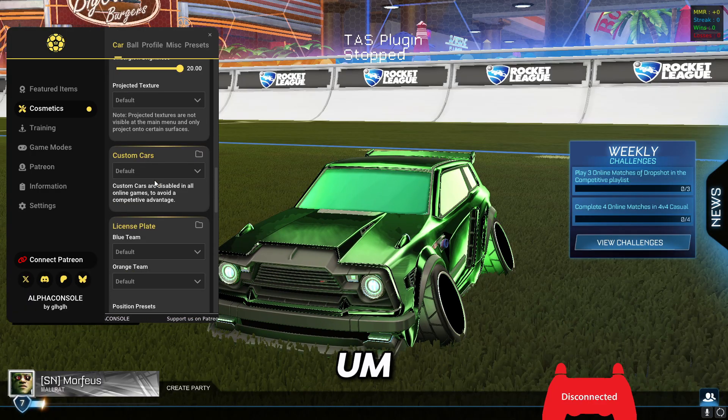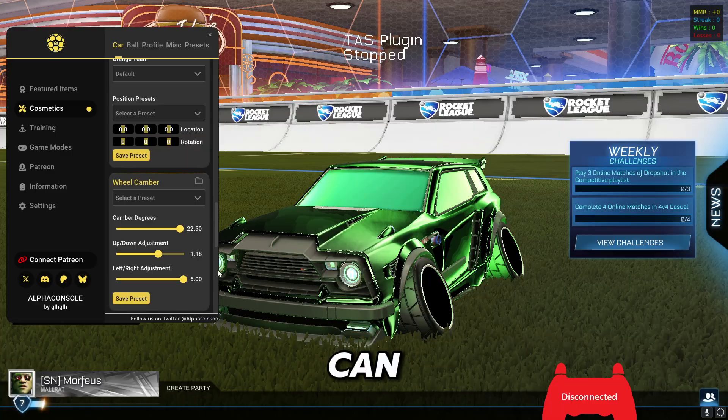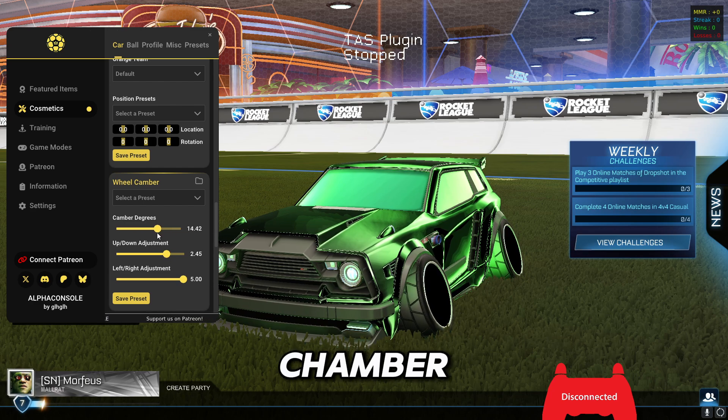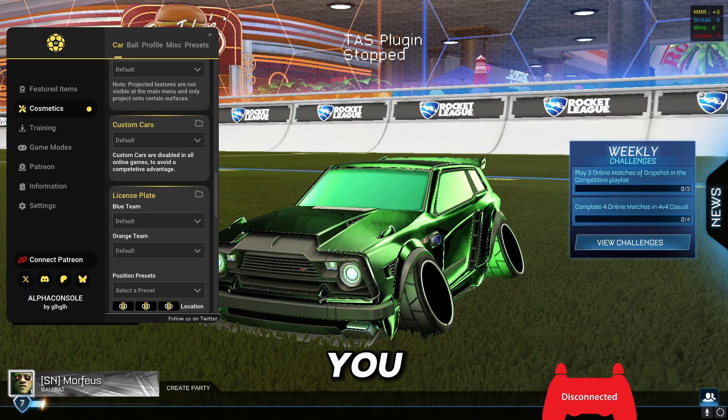You can choose underglow on your car, you can get wheel camber. Here you can choose how your wheels are adjusted left or right, or up and down, and the camber degree itself.